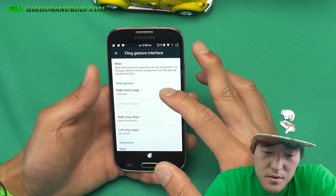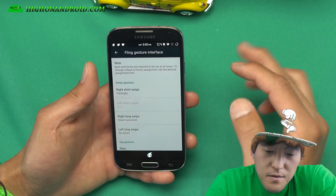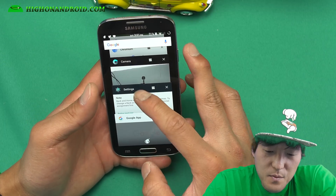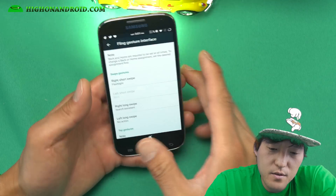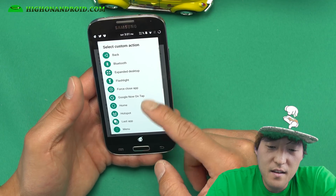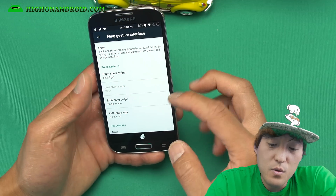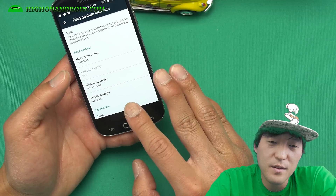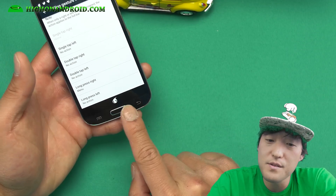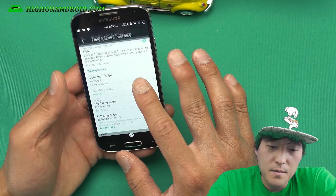Right short swipe default action — oh, so you can do different actions. Let's set the right swipe to flashlight. So you can kind of mess with it and get cool features. There you go — look at that, that's so awesome. You can do right long swipe and maybe set it to the power button. So right long swipe will give you a swipe menu interface — that is really, really cool. Fling gesture interface, tap gesture, single tap. So instead of having the traditional buttons, now you can go ahead and use this fling gesture interface. Look at all this customization you can do — that is really cool.